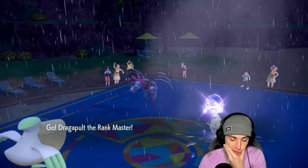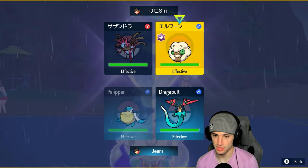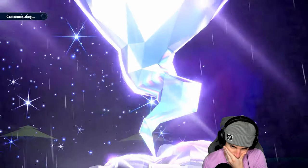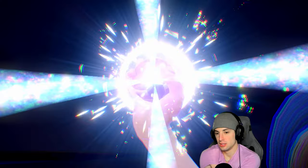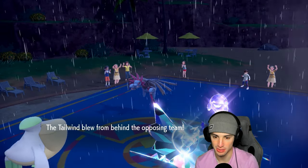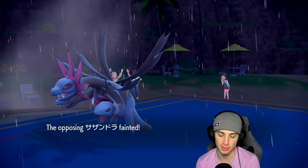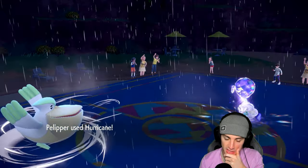Dragon Tera comes out, Archaludon takes a hit but I'm okay with that. Tailwind goes up and Dragon Darts fires — bye bye Hydreigon. We double down into Whimsicott and Hurricane finishes it off. They got rid of my Archaludon but we bounced right back. Dragapult is such a great Pokemon. Garchomp has no Tera left, and Dragapult is still in Tailwind — two turns of speed advantage remain.